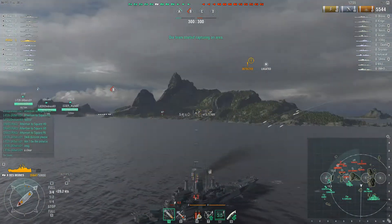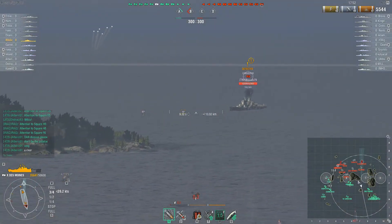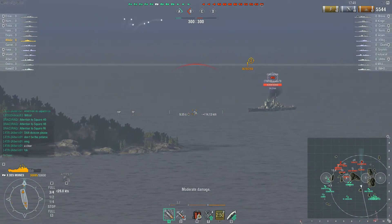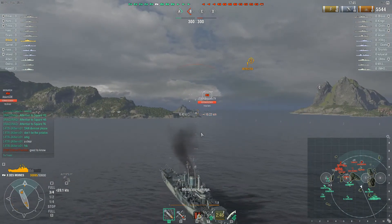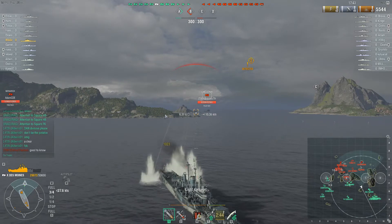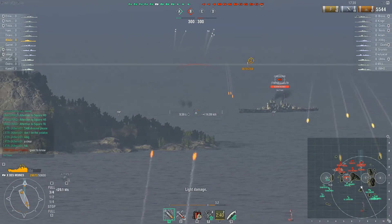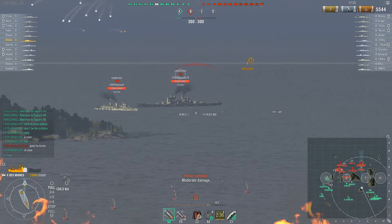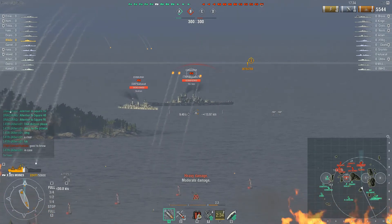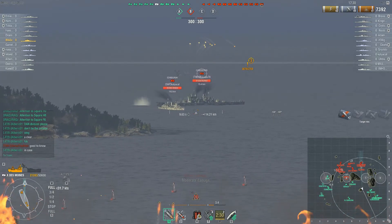He is maneuverable enough to get around the island. He could have gone closer to the island in front of him to use it as cover, but getting closer to those battleships would have been potentially disastrous. So with two fires on him, this is already starting out pretty bad.